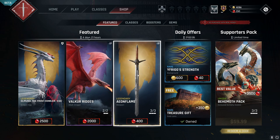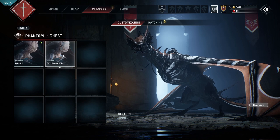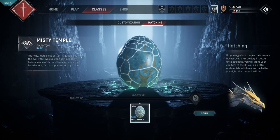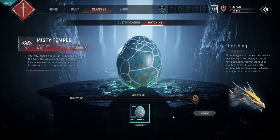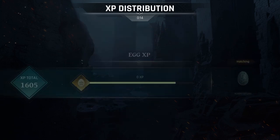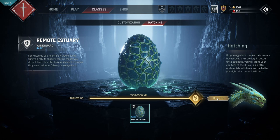As for the in-game store, there seems to be a rotating featured cosmetic selection as well as a daily offer and limited-time bundles. These store items can be purchased with either gold, gems, or sometimes both. The cosmetic lineup is pretty extensive — you can customize things ranging from the weapons and armor your rider wears to the armor and saddles your dragon wears, as well as custom banners, player icons, and titles. Most notably, throughout the progression process or through the in-game store you can snag unique dragon eggs. These eggs, when given enough experience, will hatch into a new usable dragon for one of your classes. The way you give your dragon egg experience is by equipping the egg in your hatching menu — once equipped, 50% of your experience gained from matches goes to your player character while the other 50% goes towards hatching your egg.